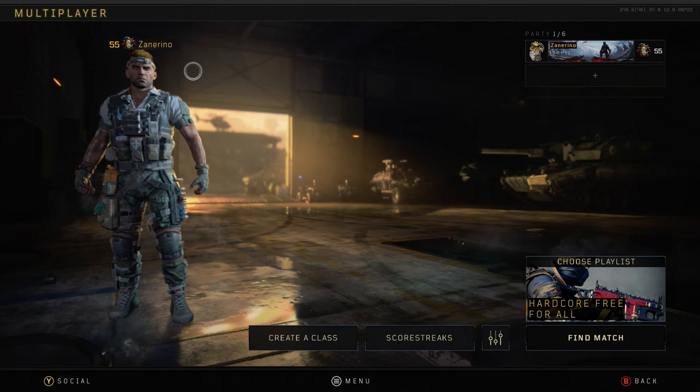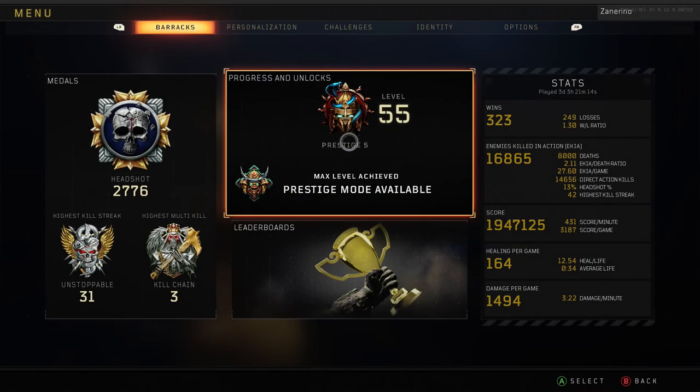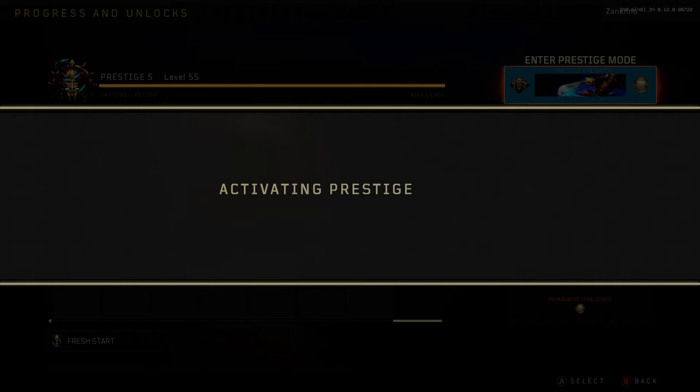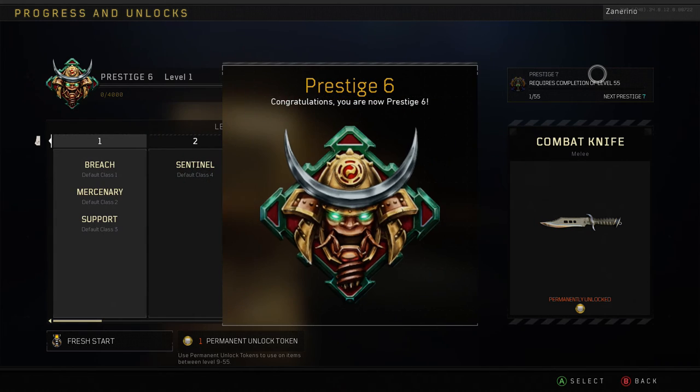As you guys can see, I am Prestige 5, level 55 — max level achieved, Prestige mode available. We're just gonna hop straight into it, man. Enter Prestige 6, activating Prestige. There we go, man. Prestige 6.